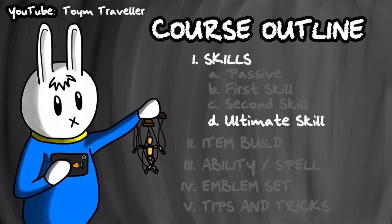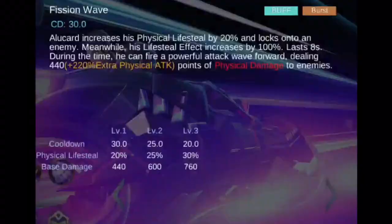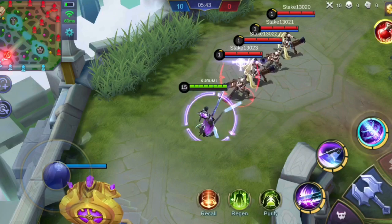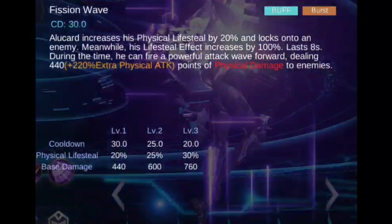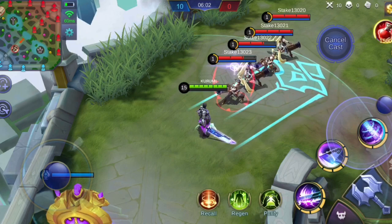Alucard's ultimate skill, Fission Wave, lets Alucard increase his lifesteal and fire a powerful shockwave to a specified direction. Upon casting this skill, Alucard will be buffed which will increase his physical lifesteal by a percentage depending on the level, and he will also lock onto an enemy. Meanwhile, his lifesteal effect increases by 100%. This buff lasts for 8 seconds. This skill can also be clicked a second time, upon which Alucard will fire a powerful attack wave to the specified direction, dealing a certain amount of physical damage to enemies hit.